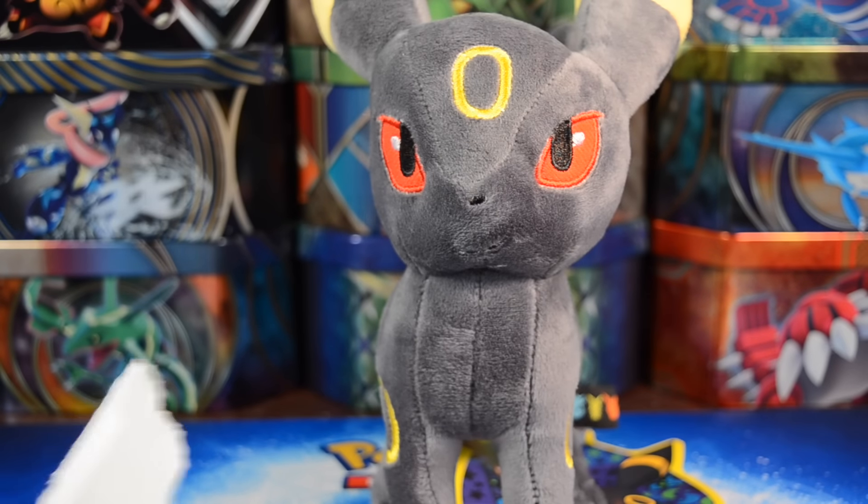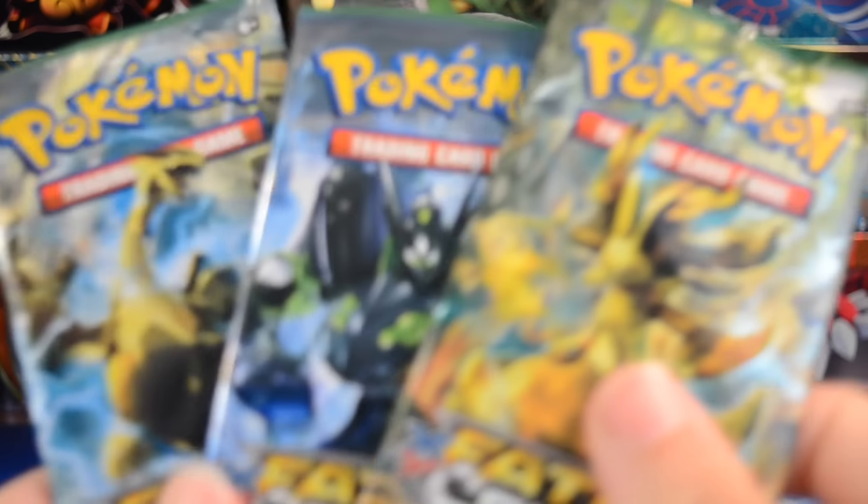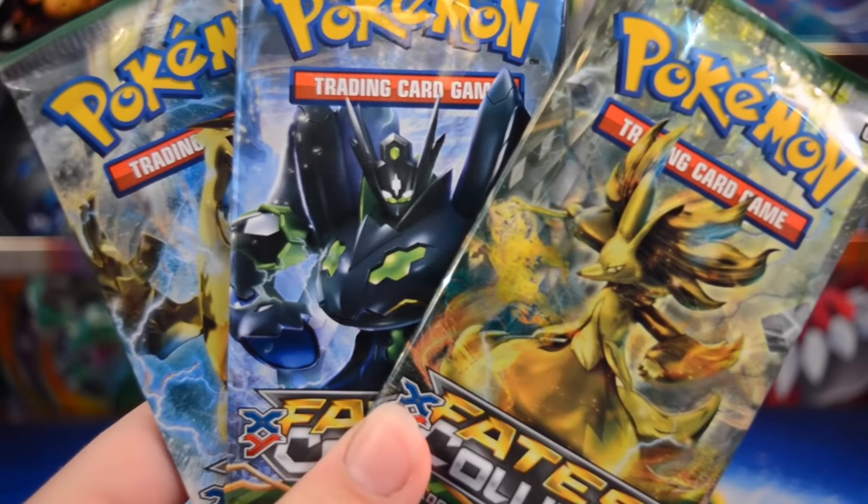I finally got into this three-pack blister while I was talking about that. But anyways, here are our three packs. We have, it looks like, a Delphox Break, Zygarde, and Lugia Break pack art. Very nice.